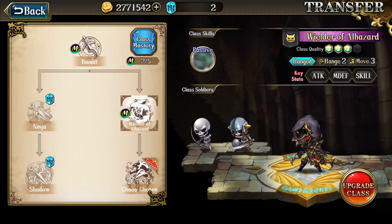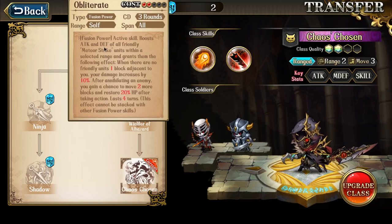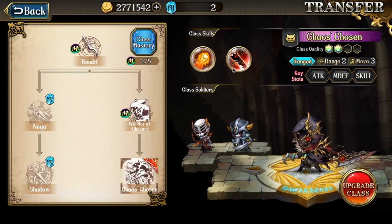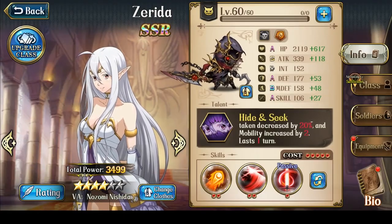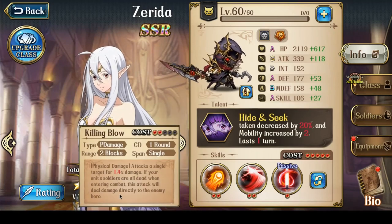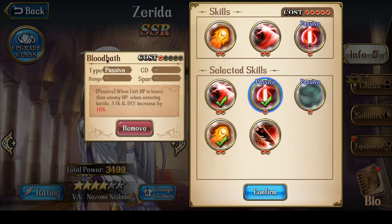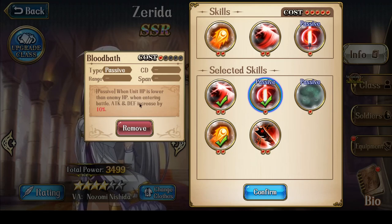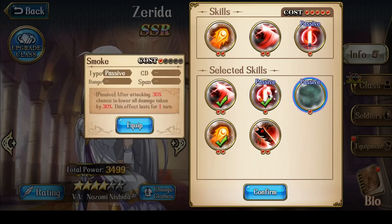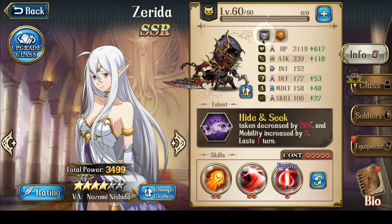If your Zerida is just going into single class mastery and you don't have the runestones to commit into her, I highly recommend going to Wielder of Alhazard and into Chaos' Chosen. This is her Demon class, and the reason to do this branch is so that she gets access to her faction buff, Obliterate — the Meteor faction buff. In her Demon class, you'll probably use Obliterate as the faction buff, Killing Blow for a single target strike dealing 1.4x damage, and then the 1-point skill, either Smoke or Bloodbath. I pick Bloodbath for the additional attack and defense increase, but Smoke also works.